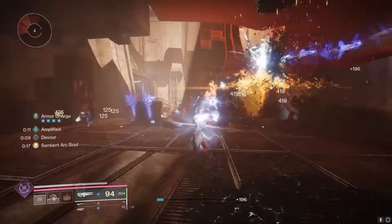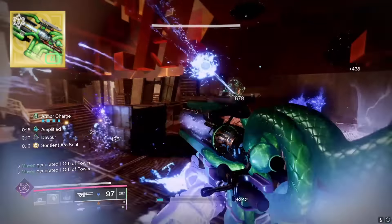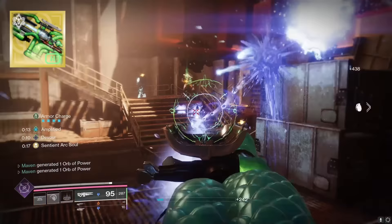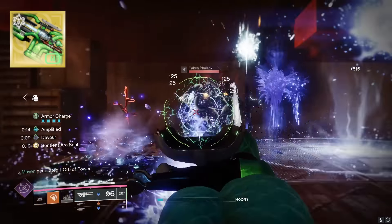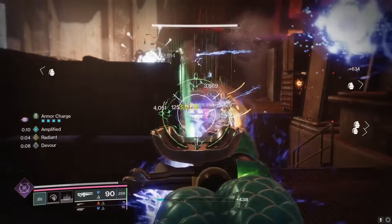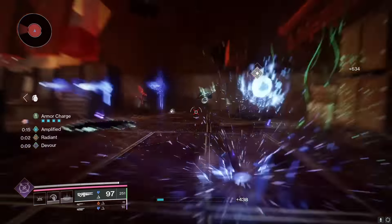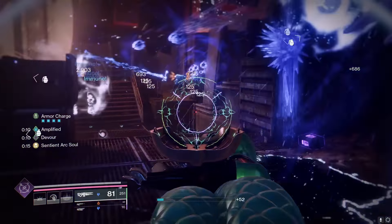You might have already noticed that the weapon of choice for this build is the Ager Scepter. You can use whichever weapon you want — it doesn't really matter — but I'm choosing the Ager Scepter because it just got a huge buff: 20% more damage to minors and majors. Plus it does a lot of freezing and shattering, contributing to our rapid darkness final blows. It is a master at clearing out trash mobs.